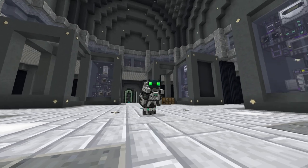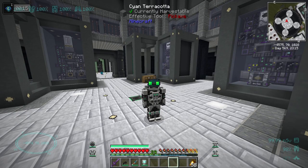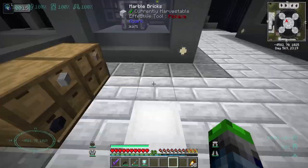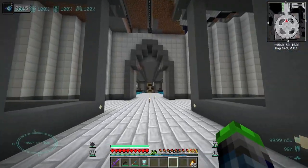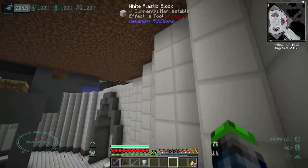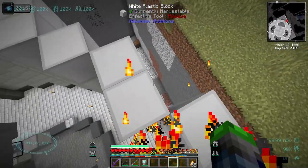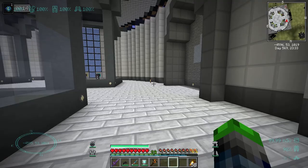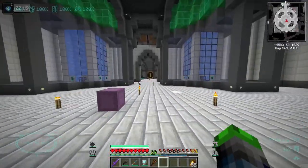Welcome back to Valhelsia 3! Today we have some fun plans, but first I want to show you what I've done — I've finally replaced the floor down here and put up some walls. Very simple, just some basic walls with the grey and white plastic from Mekanism. With the helpful usage of the Rod of Shifting Crust, we've been able to do all of this.